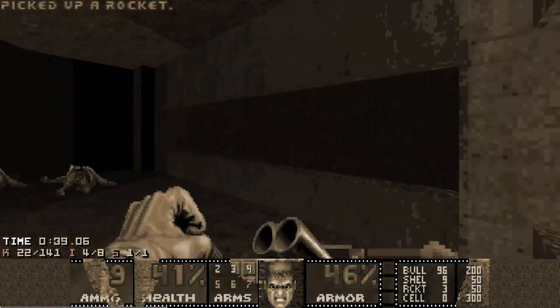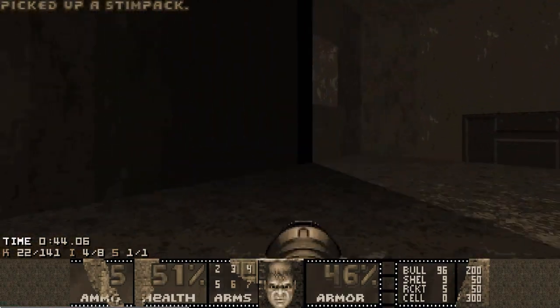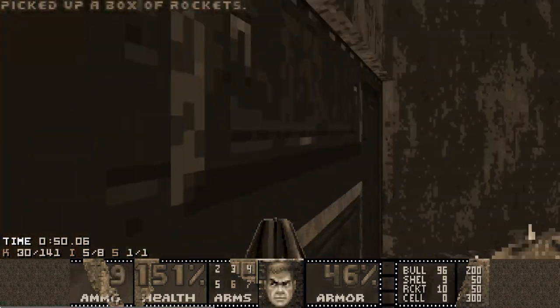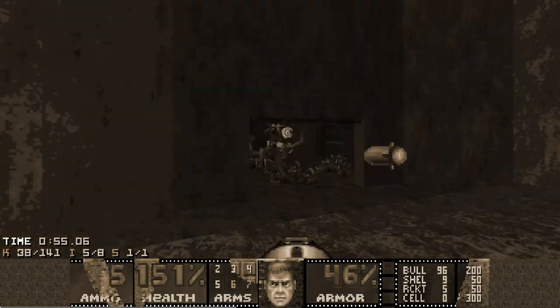Now let's grab the rocket launcher. I want to kill the enemies in the side rooms first before opening the big fight. Because if you do it later, you risk having some enemies start roaming around, and it will be a huge pain in the final fight. So quickly kill everything with rockets.